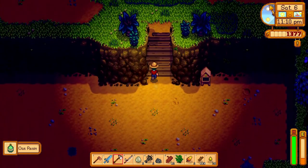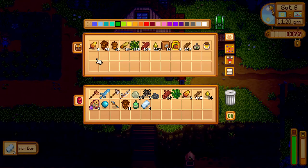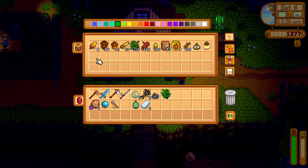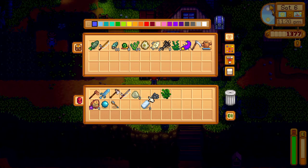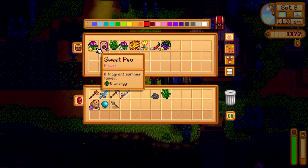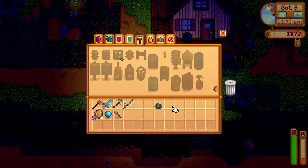Now if only we could make a keg it'd be great. We're just not at that point yet. Let's put those away — oh that doesn't go there, that goes away. Fish chest, very good. Mining chest also very good. Summer chest — we have two fiddlehead ferns, hey, moving up in the world.